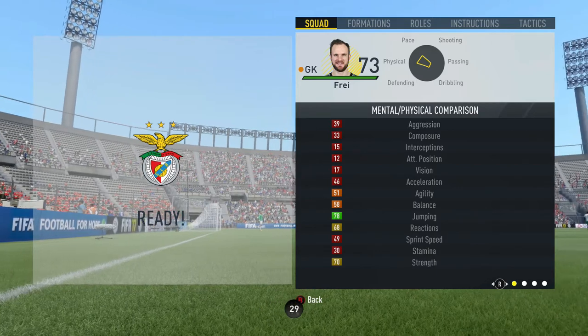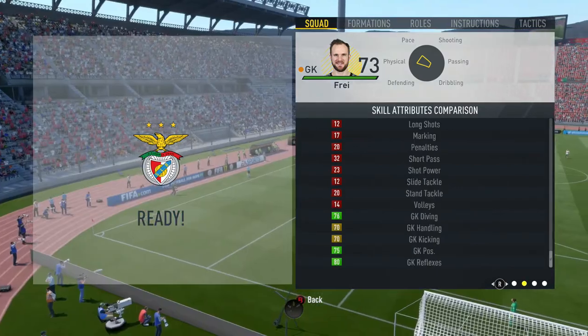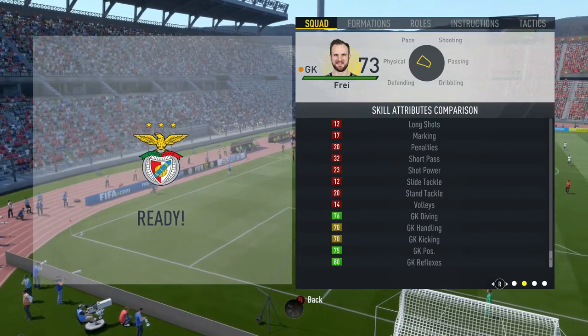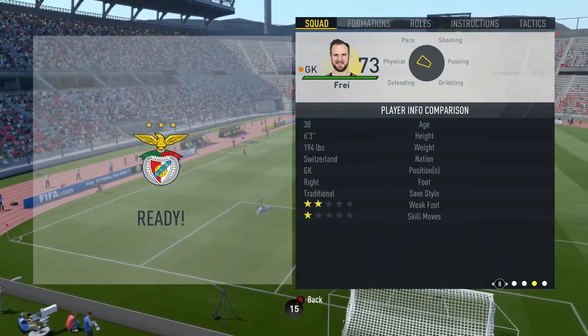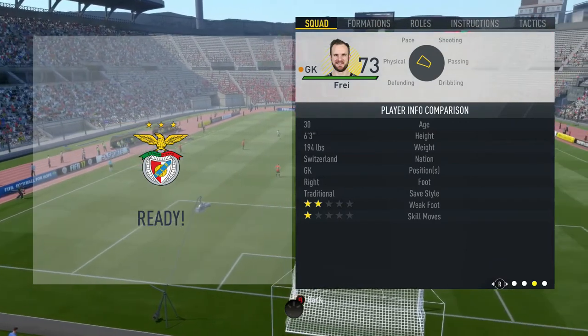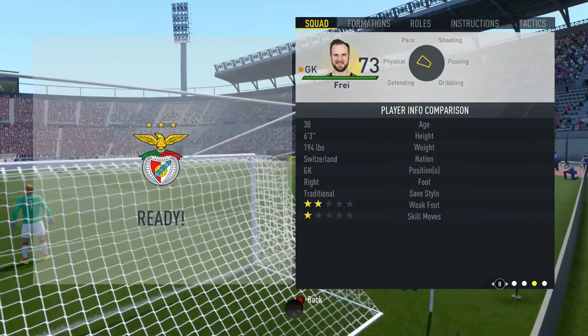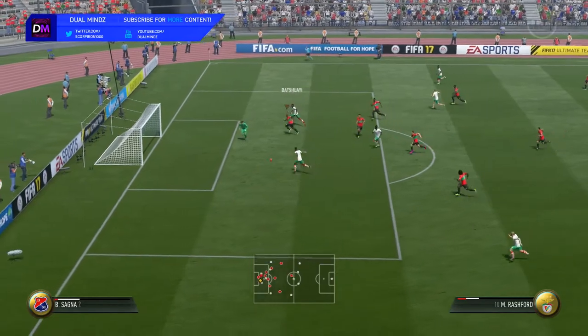Let's find out. Fry's in-game stats: 78 jumping, 76 diving, 70 handling, 70 kicking, 75 positioning, and 80 reflexes. Six foot three from Switzerland, goalkeeper, no special traits.